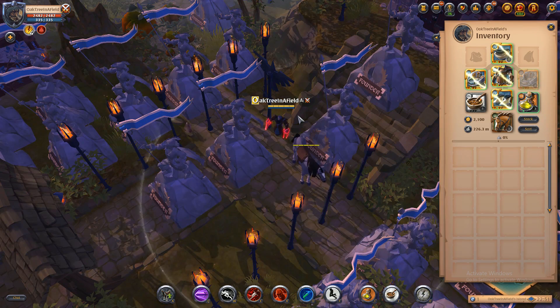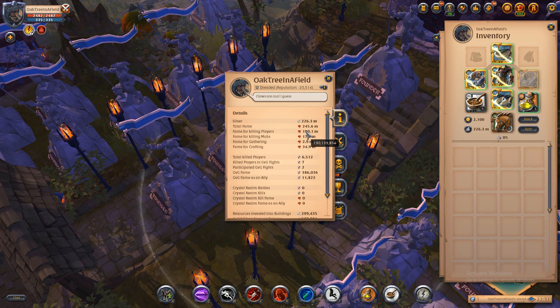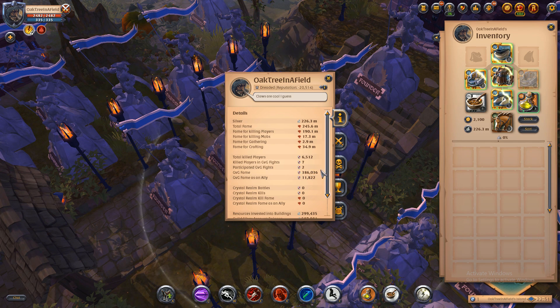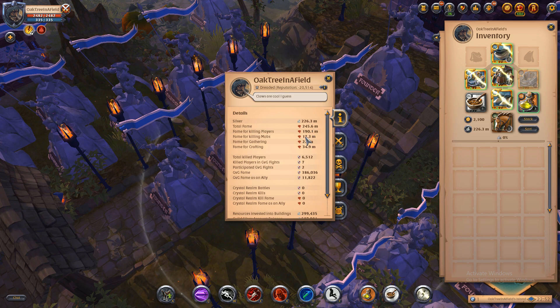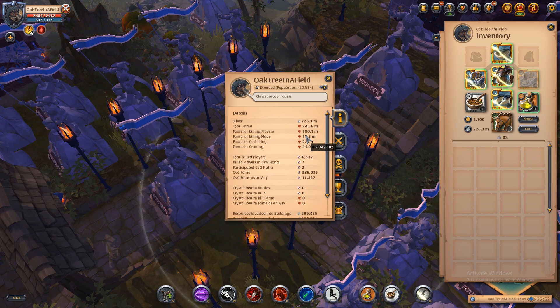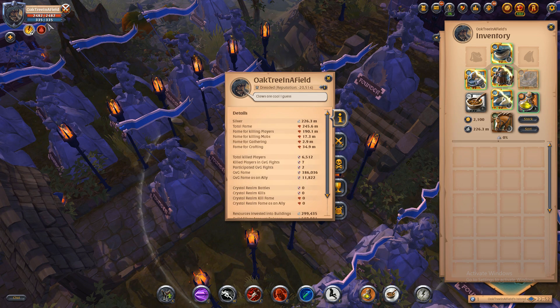As a side note, a couple other interesting things to look at — if you go to stats here, you can see I have 190 million fame for killing players, and that's with two GvGs which were both kind of a joke. I got not even 400k fame from those two GvGs when normally people get millions upon millions. That's mostly just solo PvP fame. For killing mobs, only 17.3 million — a lot of people have more than that. Getting to 100 spec on a weapon is about 12 million, though don't quote me on that. I don't really fame farm.